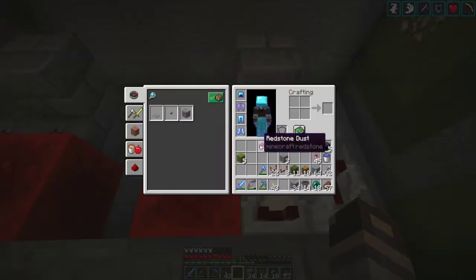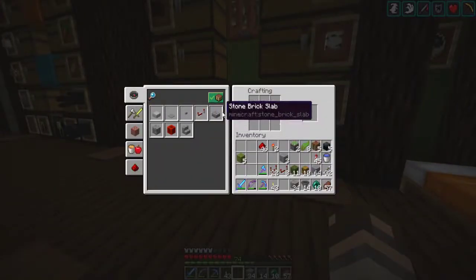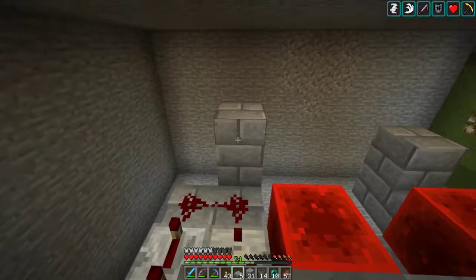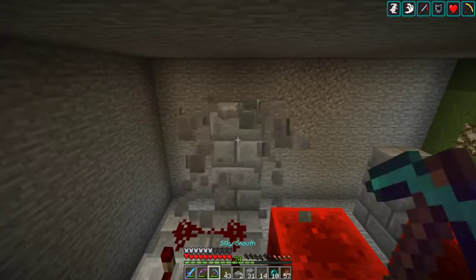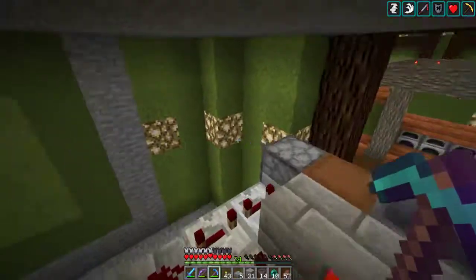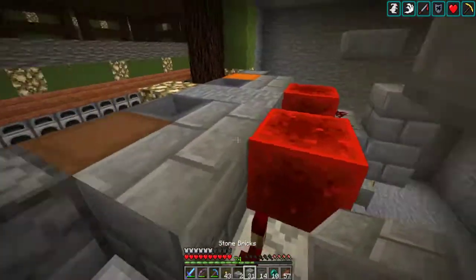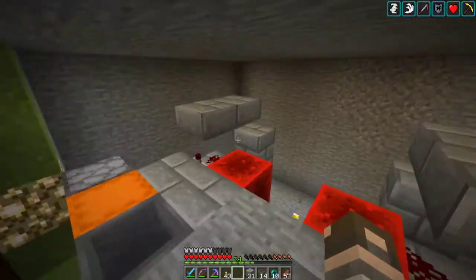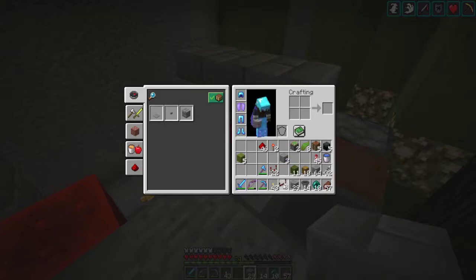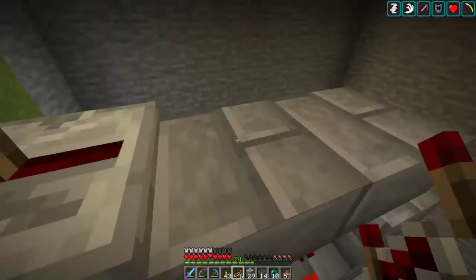One more block right there. Let's get these out of our inventory — those should go there and there. I need some half slabs; I should have a crafting table real close by. Okay, that should be enough. So we went there, remove this one. They come back over the comparator and redstone dust, regular block, redstone repeater, redstone repeater.